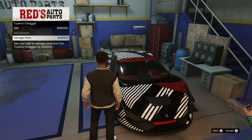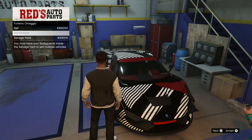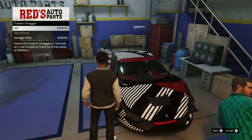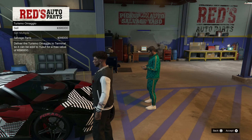If we salvage it we get only $316,000, but if we sell it whole right now as a vehicle itself we get $395,000. You must have your bodyguards inside the salvage yard first. I think I'm gonna get that $395,000 — that's like $80,000 more.